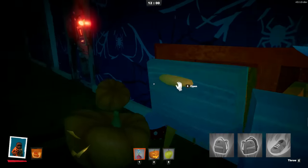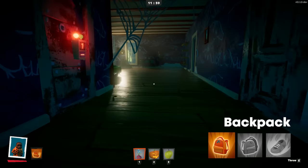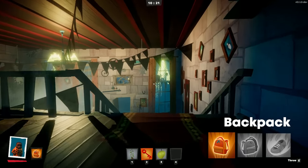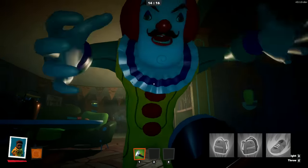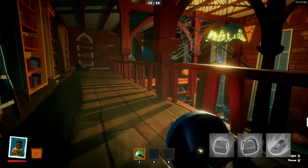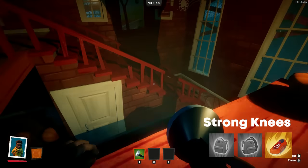Bagger has an additional inventory slot thanks to his Backpack ability. If you keep your inventory full for four minutes, you'll gain another additional slot. Bagger also has two passive abilities: Heavy Bones will slow down the neighbor if he catches you, and Strong Knees reduces fall damage by 20%.